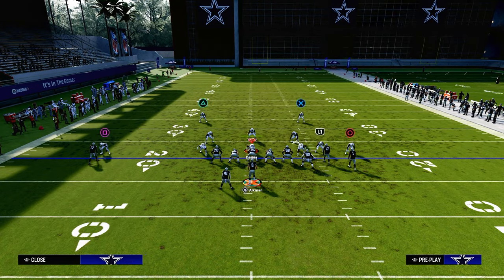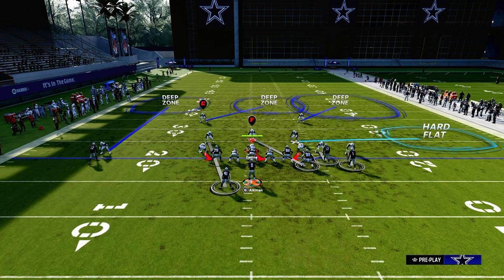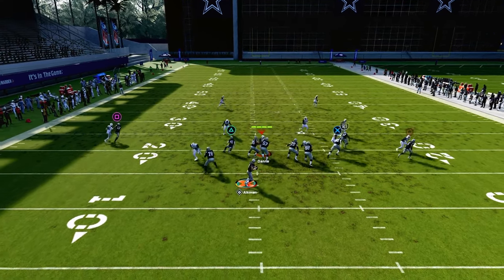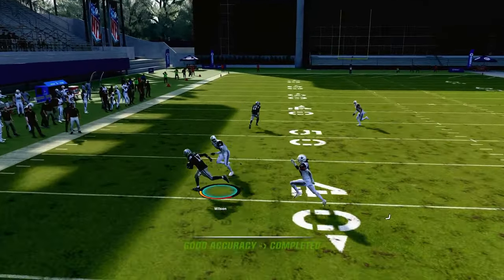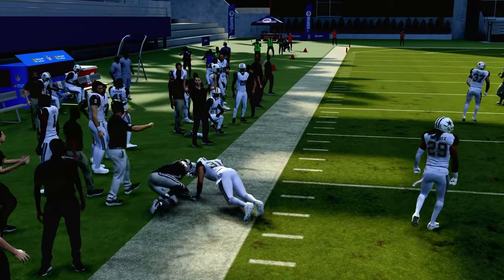The reason we're using the slot apprentice post route is really for this adjustment — one of the more meta ways people like to play man coverage against bunch. They love to put the solo wide receiver side corner in an outside third, which will stop the streak but leaves this route wide open underneath it. It's one of the better routes in the game for attacking man-to-man.